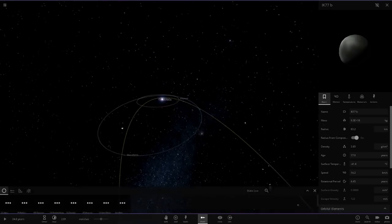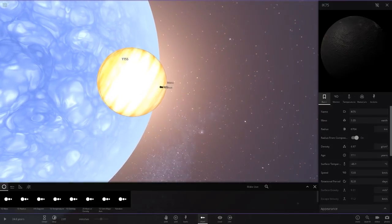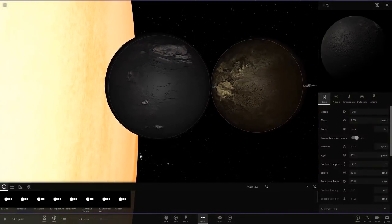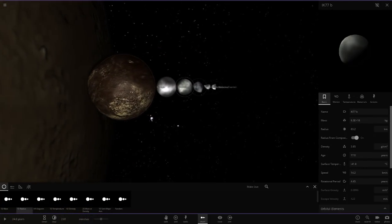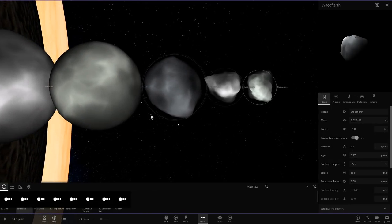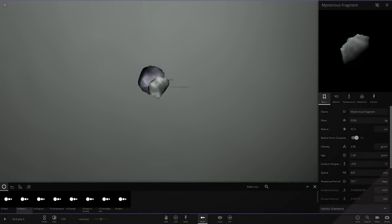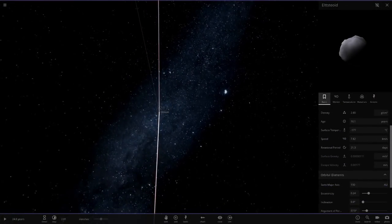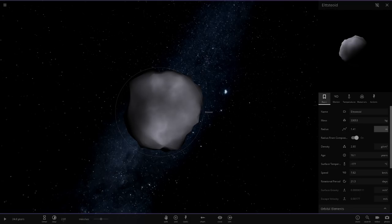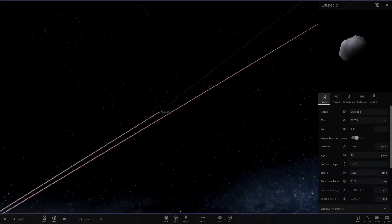Let's go into chart mode to get a view of everyone. We've got the very large gas giant, then the star, then the two Earth-like objects — one of which is a moon. Then we've got Cracus and the smaller objects I can't pronounce. And then the tiny little mysterious fragment — look how small it is right there. There's also another very small one I didn't even notice earlier, measured in meters rather than kilometers.